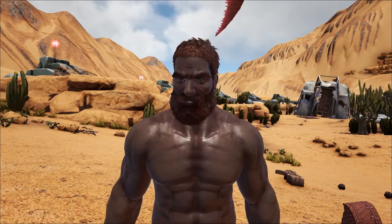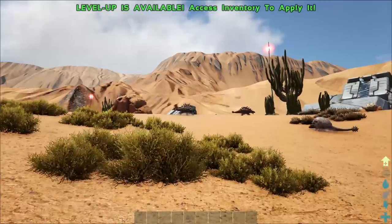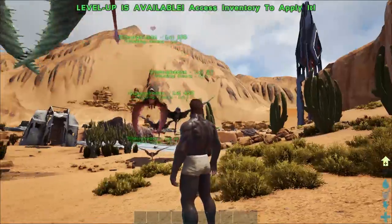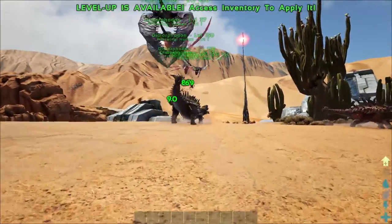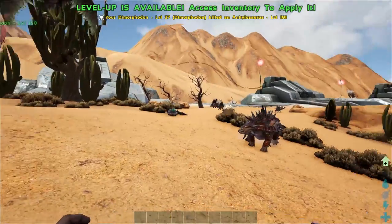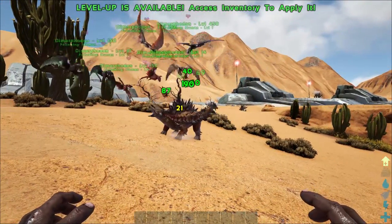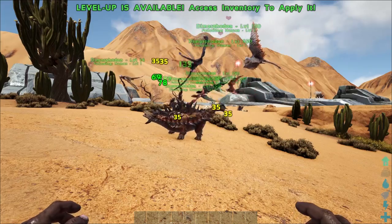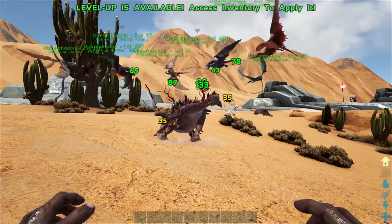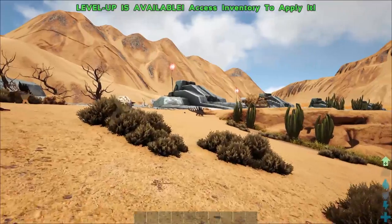One other thing to mention is that Dimorphodons actually prioritize riders over mounts. So if you're getting raided and someone's on a mount, you can send your Dimorphodons out, whistle them to attack the target, and they'll actually prioritize attacking the rider over the tame. It's really effective if you want to defend your base — they will prioritize the rider over the dino, which is great at taking out soakers. If they're on their soakers and you dismount them, they can't really do much. So it's definitely worth investing in these guys.